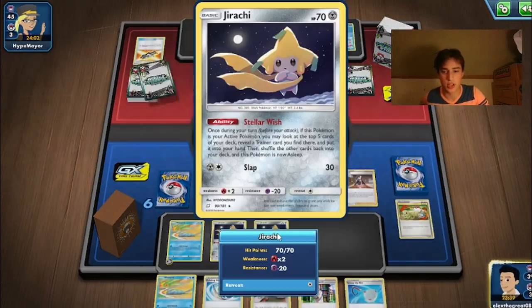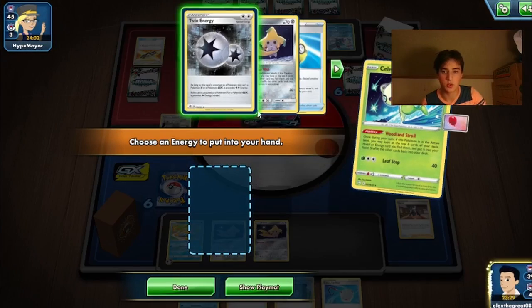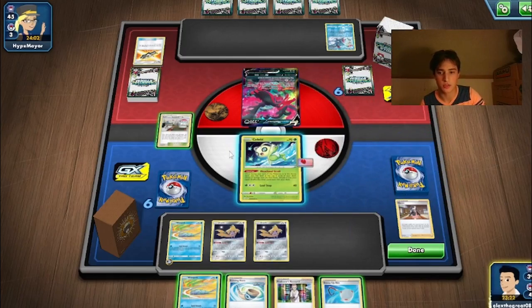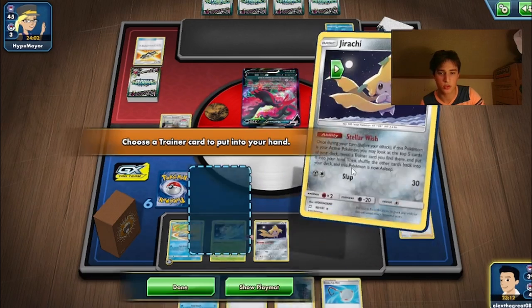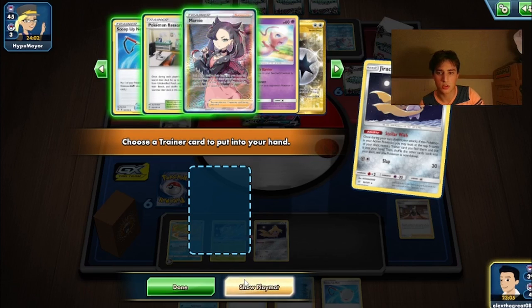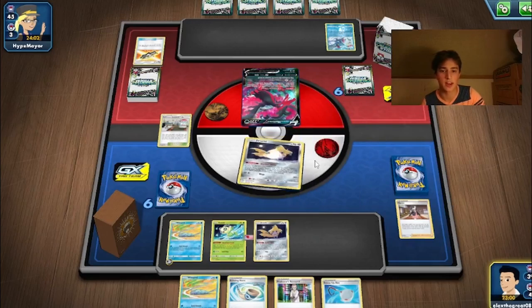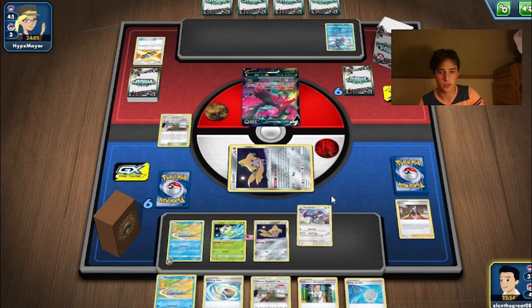We're just going to end our turn with this Jirachi in the active to get off another Stellar Wish. We only play one copy of Celebi, so we'd rather leave Jirachi in the active. We'll use Woodland Stroll for the Twin Energy — actually I'll leave the Twin Energy since we're probably going to Research next turn. The Echoing Horn is pretty good but I don't think there's danger of them bench-locking themselves, so we'll hold onto it. I think next turn we grab a Triple Acceleration Energy to thin it out of the deck, then end our turn with Pokémon Research Lab to get our Aerodactyls out.